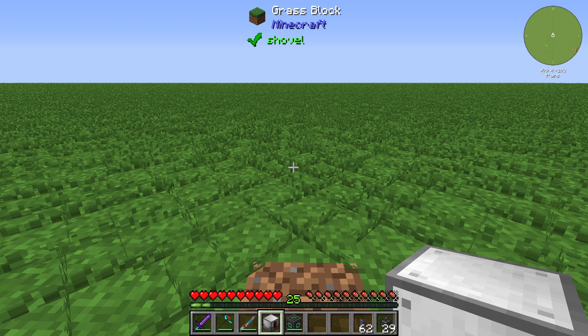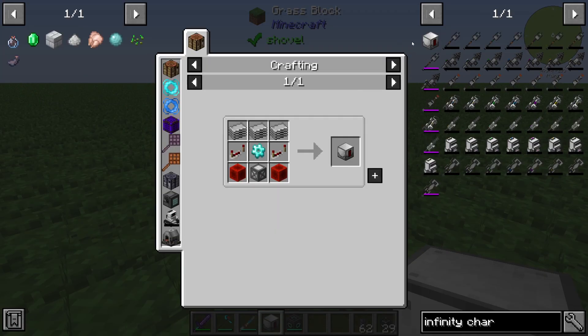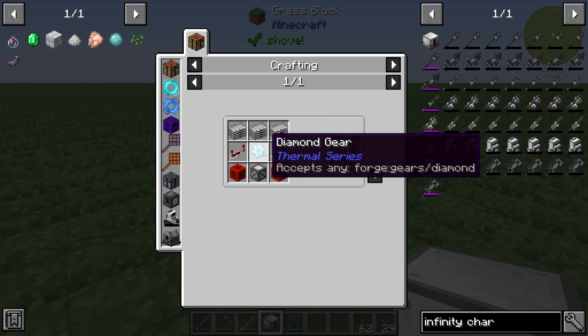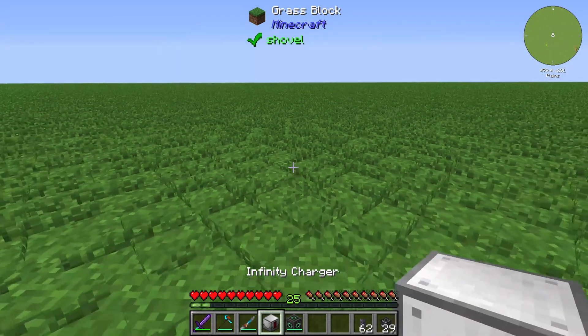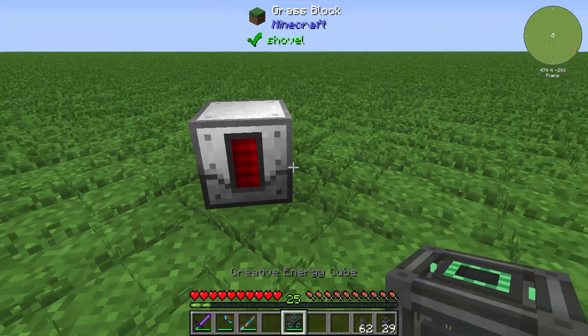Hello guys and welcome back to a new Minecraft Industrial Foregoing tutorial. In this episode we will take a further look at the Infinity Charger. The Infinity Charger is crafted from three plastic, two redstone repeaters, one diamond gear, one advanced machine frame, and two blocks of redstone.